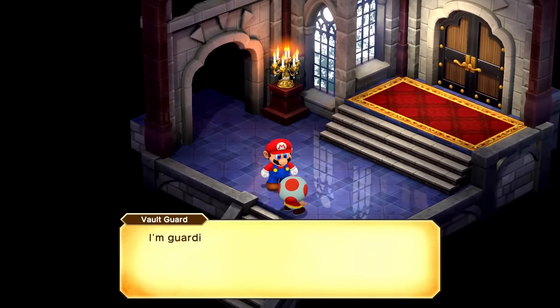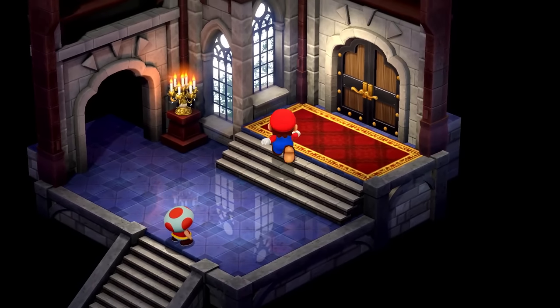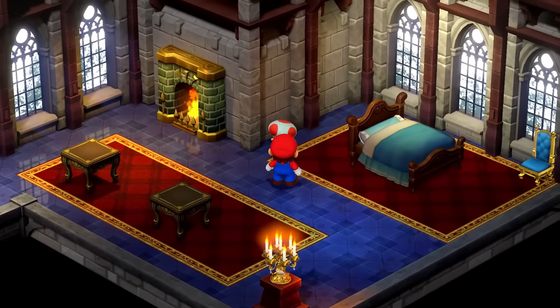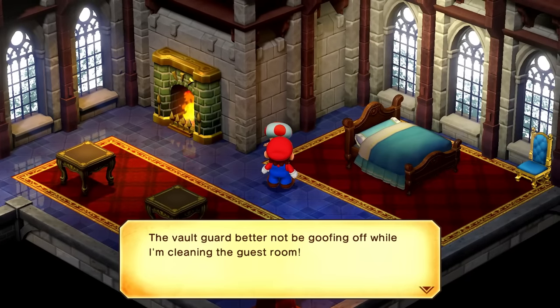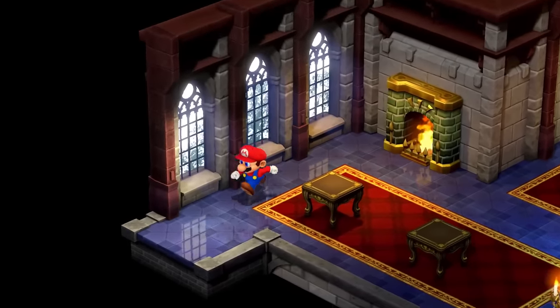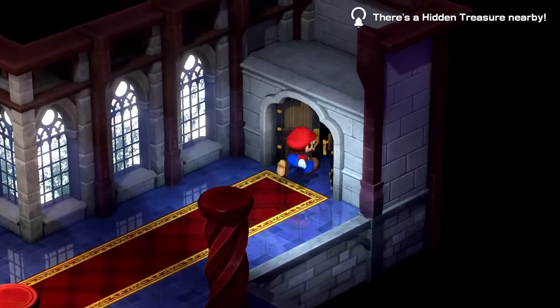I'm guarding the treasure room — sorry, but you'll have to get the Chancellor's permission to pass. No problem. What's going on in this room? The vault guard better not be goofing off while I'm cleaning the guest room. So I guess this is maybe where we would stay if we were having a visit. Let's head out and over to the Chancellor, who seems to be in this direction.